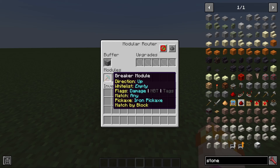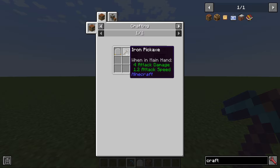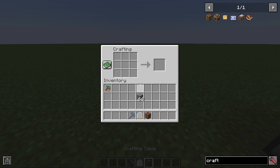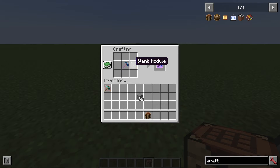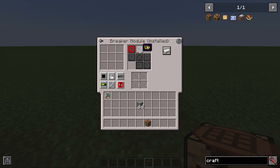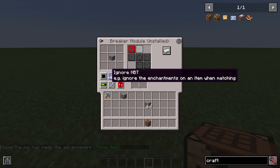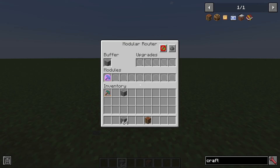The breaker module has another very unique feature. If we look at the recipe for the breaker module, it's composed of a module and a pickaxe. However, if you choose to craft it using an enchanted pickaxe, that enchantment will be transferred to the breaker module. In this case, I've transferred silk touch. Now the breaker module will operate using silk touch. You can also put fortune on it. So if I filter for stone whitelist match by dropped item, it will break stone because it's intelligent enough to know it will be picking up stone since it's using silk touch.